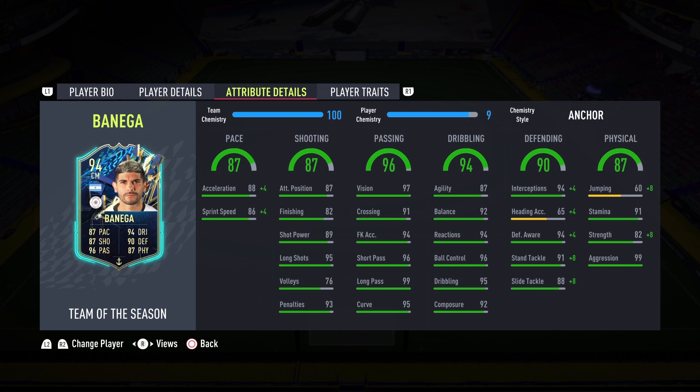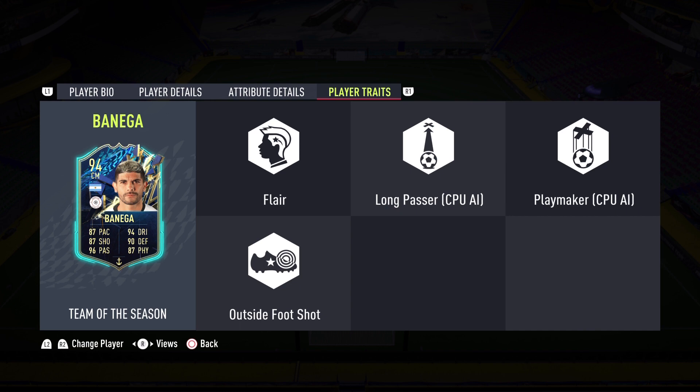We have to talk about every stat because he can do everything. Defending: 94 interceptions, 94 defensive awareness, and 91 standing tackle — you love to see that. He will definitely perform on the defensive end, especially with an Anchor. Physicality is 87 with 91 stamina so he'll last the whole game, 99 aggression, and strength in the 90s with the Anchor chemistry style. Player traits: flare, long passer, playmaker, and outside the foot shot.